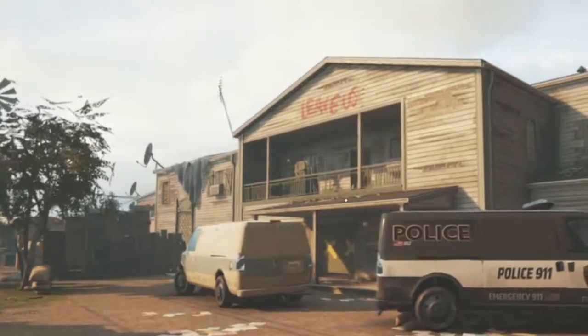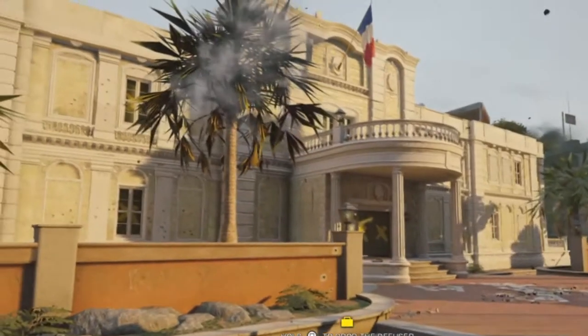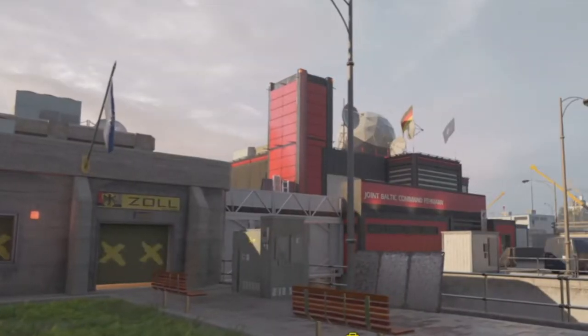What is up guys, Onyx Snake here, and in today's video I will show you the best spots for Aruni's gates on every map in Rainbow Six Siege. Aruni's gates can go on doorways, hatches, and walls.